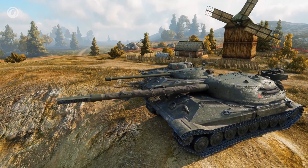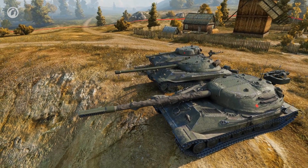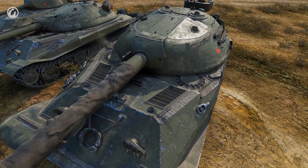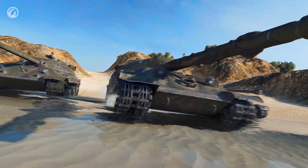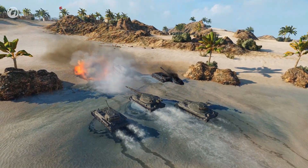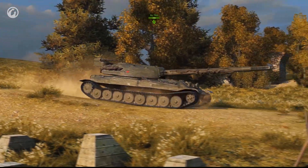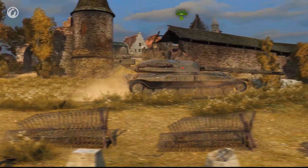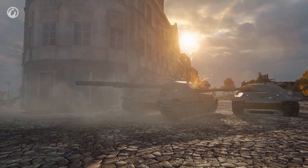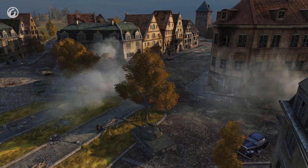Three new Soviet heavy tanks will be added in Update 9.22: the ISM, Object 705, and Object 705A. They are powerful and heavily armored tanks, yet quite agile. They won't keep up with the IS-7, of course, but will outrun the German vehicles. Their thick armor comes with a gun with higher than average damage per shot — for example, the Object 705A dishes out 650 damage. These tanks are designed for pushing through enemy defenses at close and medium range.